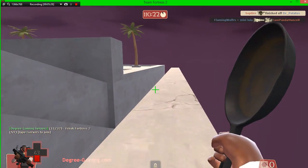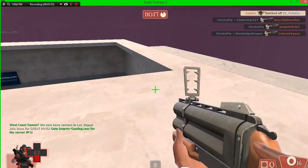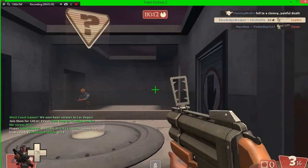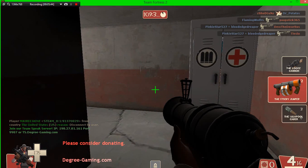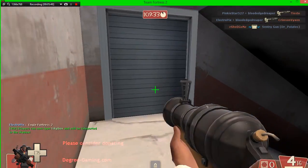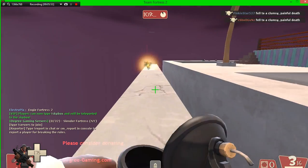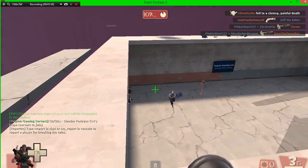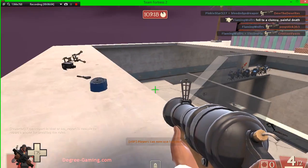Sad that I did not show you guys the frying pan more, but we do have to move on to the worse loadout. So the worst Demo Man loadout: I have the Loose Cannon, the Sticky Jumper, and the Ullapool Caber. I said the Loose Cannon was good, but it just does not compare — I think the standard loadout is better, even though you can control the fuse.